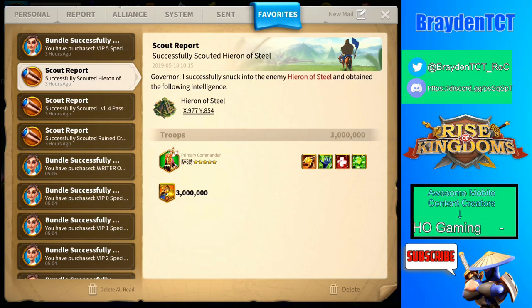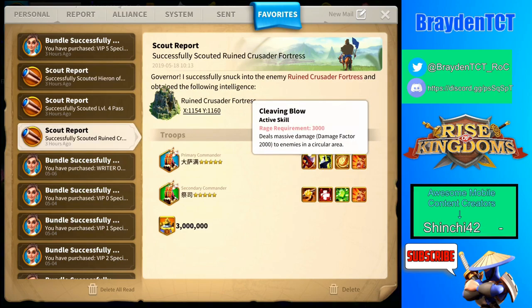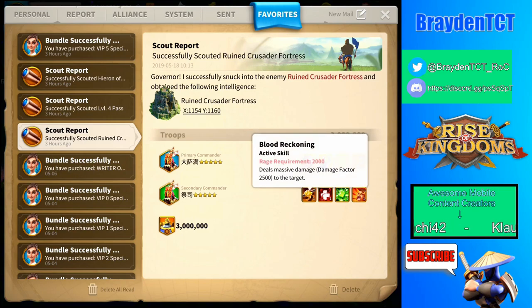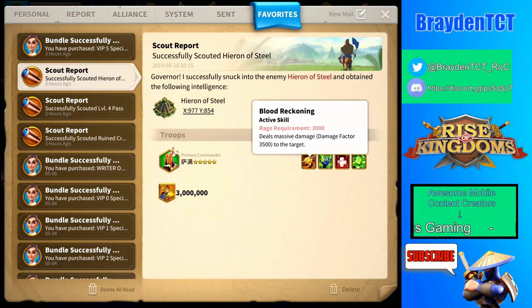Now we're going to get into its skills. Its first skill does a direct damage factor of 3,500. This is a lot less than the Crusader Fortress that I did a video on just a couple days ago — make sure to check that out. The Crusader Fortress has 2,000 and 2,500, so together about 4,500, while this one as an individual commander only has 3,500.